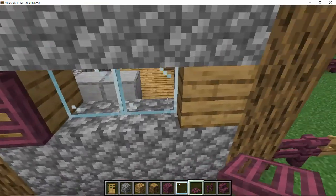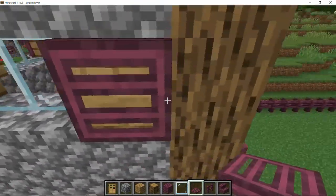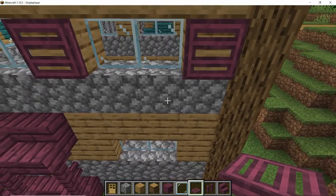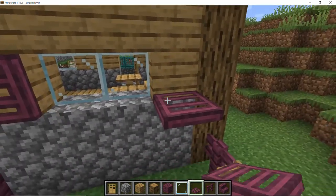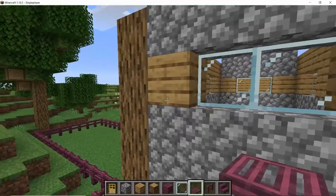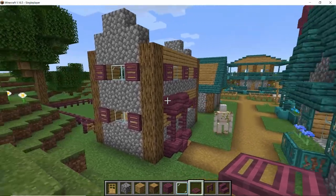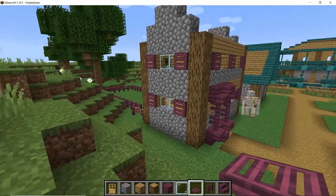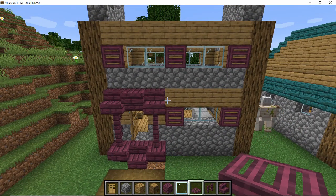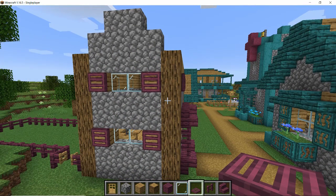Oh, he wants to see what we're doing - an iron golem's feeling all protective about his village that we keep messing around! Adding trapdoors is quite a small thing but it does make quite a big difference to the look of the build, and with the different designs of trapdoors available now you can make quite a lot of different looks. It looks like a completely different building to me when we've not done that much to it.